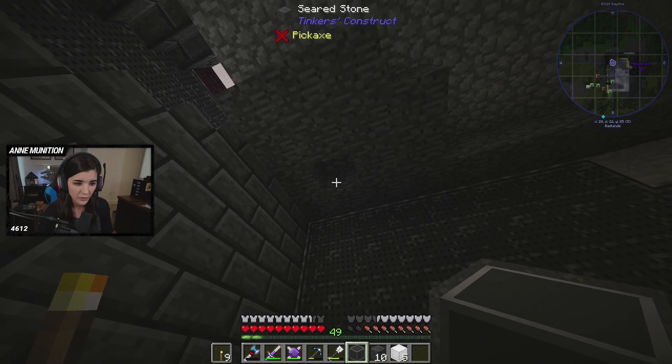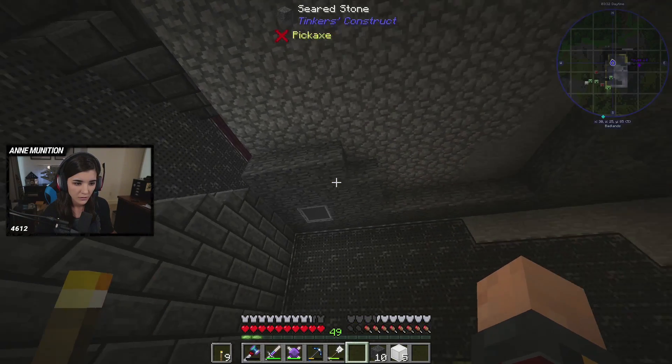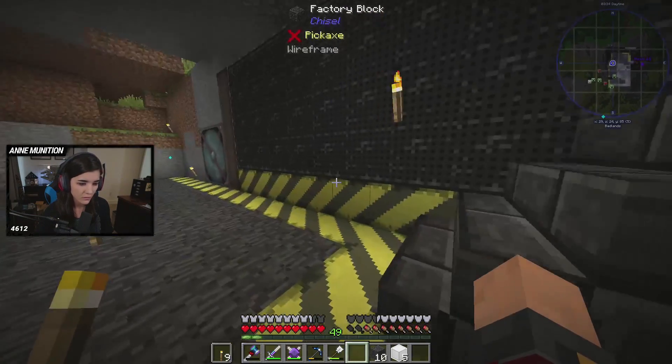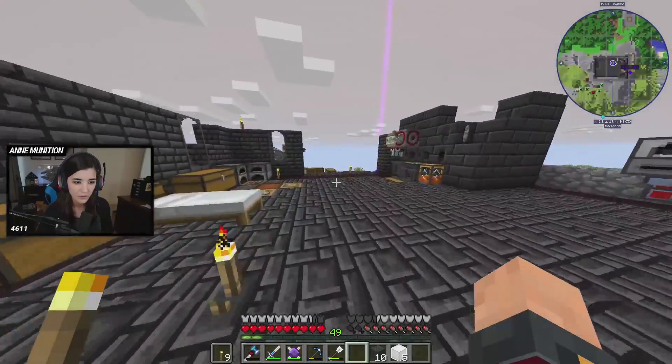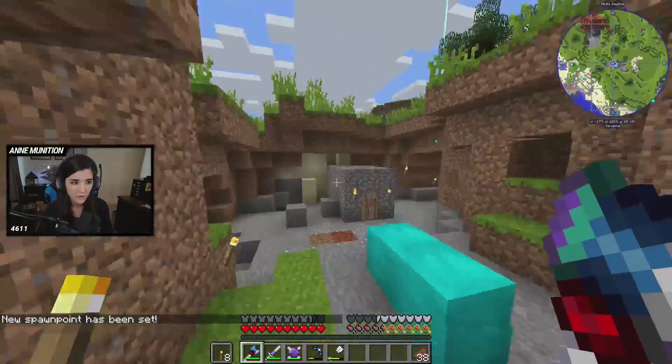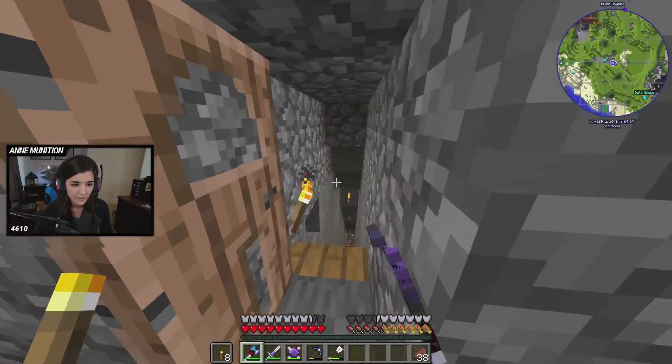We only made one gray one? It would have to be like every — sand as well, yes, all of the things that can fall. Whoa, what the fuck? Oh my god, what is going on over here?